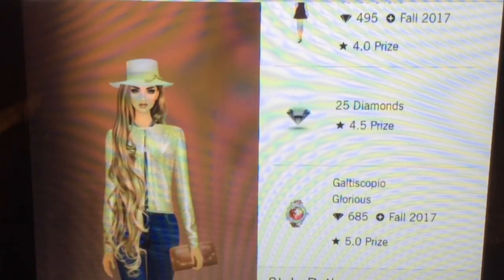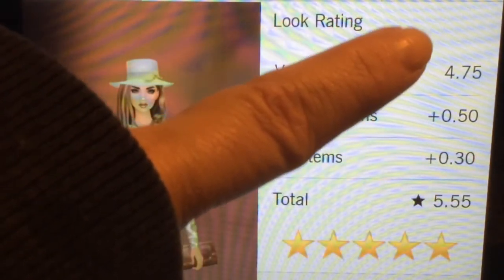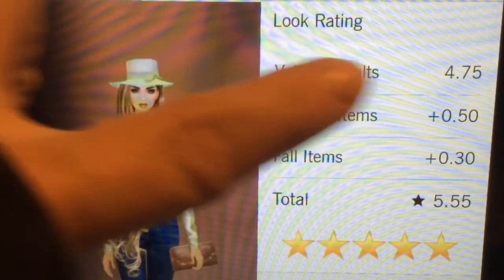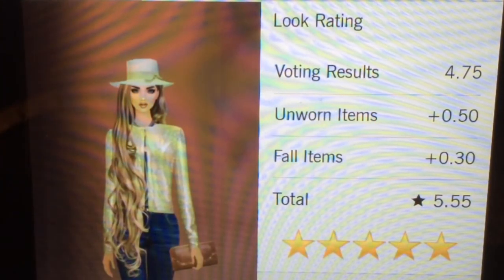A 4.5 score gets you 25 worth of diamonds, and if you have a 5, you get this — and I have all of that. Now, if this score was also a 5, which is a little short, if that score was a 5 and I had a 5.8, I would have also gotten 5,000 in diamonds added to my total number.